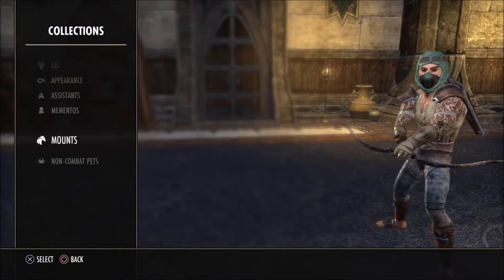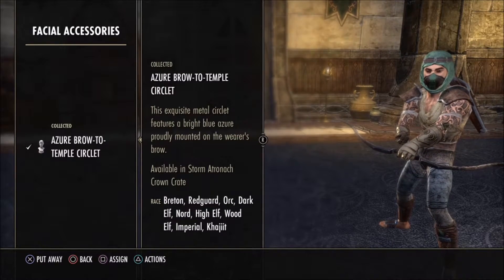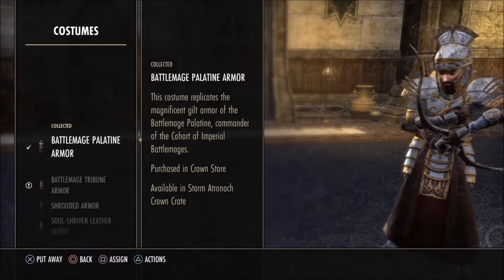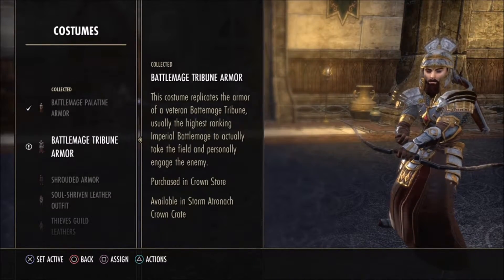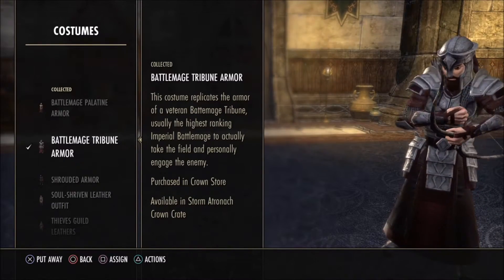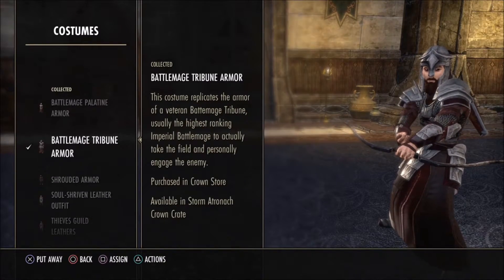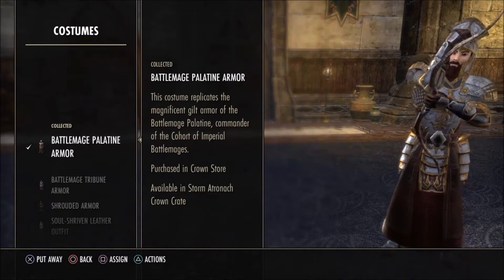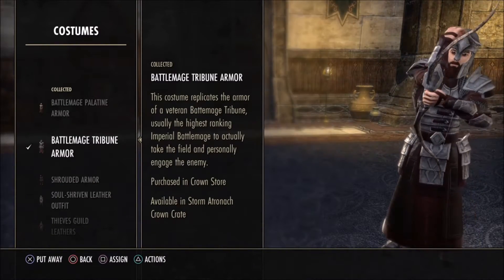Let's have a look at collections and appearances. We've got a facial circlet — obviously because I'm wearing a helmet. For costumes we've got the Battle Mage Palatine Armor — I don't like the helmet but the armor itself is pretty good. The Tribune Armor is alright too, decent. I like that it's both Battle Mages — they're pretty decent. My favorite one... they're pretty much similar. I like that one but I like the helmet on this one better.